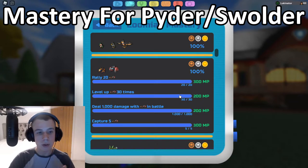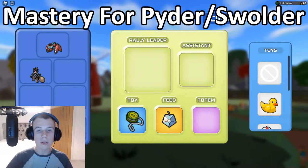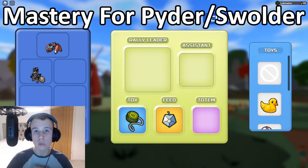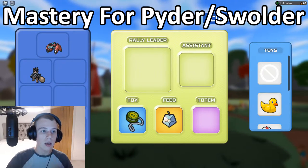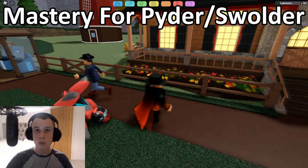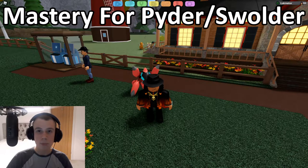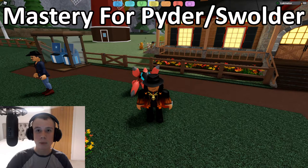Now onto the Swalder mastery. The first task is to rally 20 Phiders. Go over to the rally guy and talk to him. Set a Phider or Swalder as both your rally leader and assistant for the fastest way. Remember: toys, feeds, and totems do not speed this up — only the rally charm or rally boost will increase the rally rate. For free-to-play players, having the same species as both leader and assistant is the fastest way. It's one of the faster Lumions to rally and probably takes 20-30 minutes to get 20.